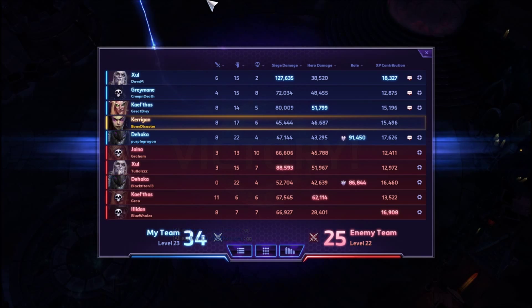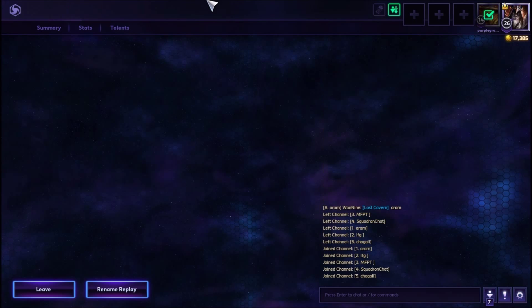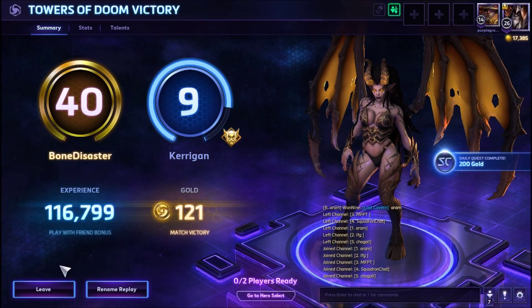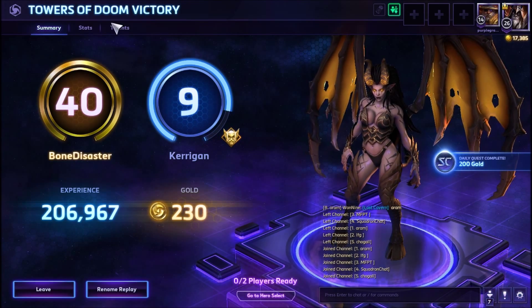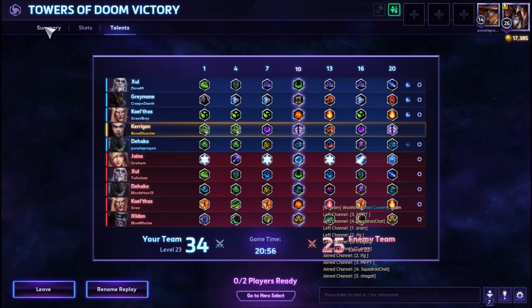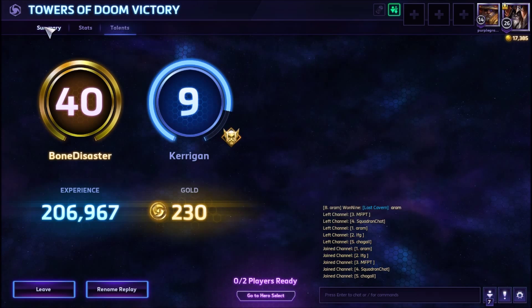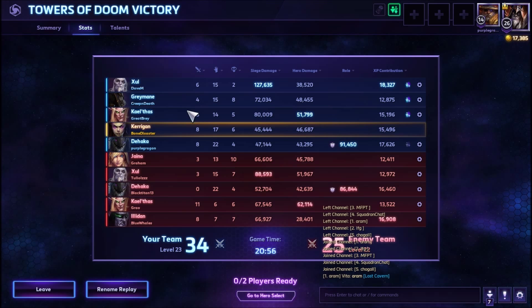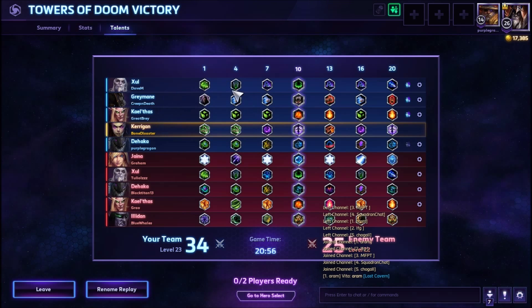I'm glad it went that well on Towers of Doom. That's sometimes a shady map if your team doesn't know what they're doing. Towers of Doom is terrible. They still really didn't know because they kept team fighting and chasing opposed to going back for the altars — which worked in our favor. My damage was pretty high too. We didn't top damage but we stayed competitive, and we were involved with a lot of the kills, which is what Dehaka should do.